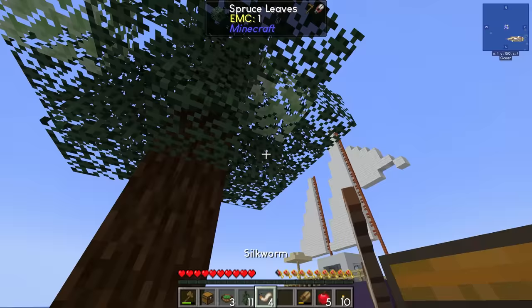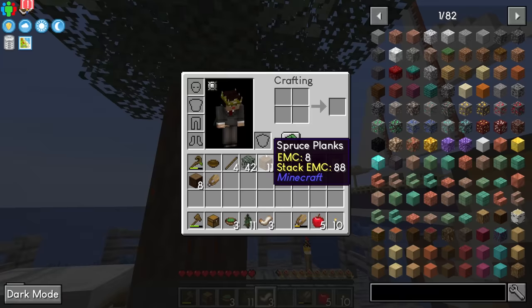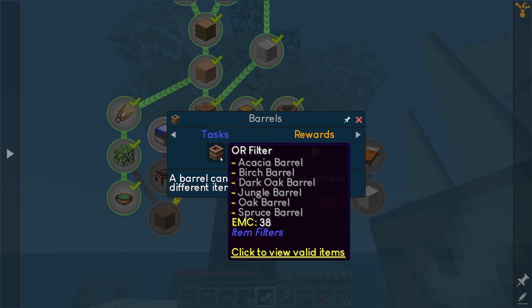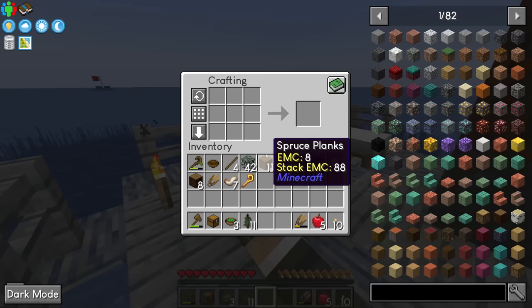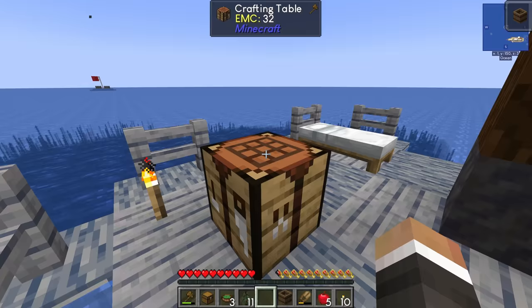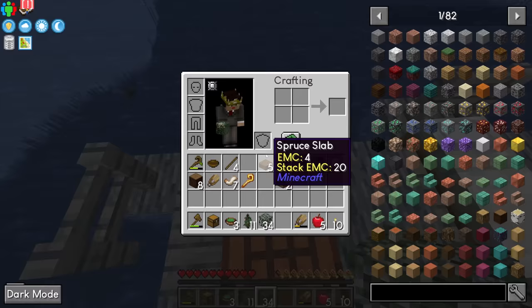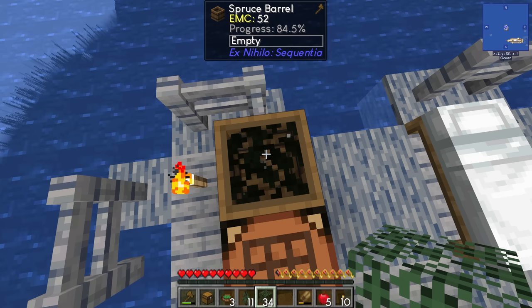Now that we have 12 saplings, we can plant one more and infest the leaves with a silkworm. You only need one silkworm and it will slowly spread and infest the whole tree, but putting a few in makes it faster. There is also a quest for the barrel — this is a new texture for Ex Nihilo which looks very nice. If we craft six spruce planks with one spruce slab we get a spruce barrel. The spruce barrel can be used to compact leaves into dirt: if you place in about eight leaves, the barrel will begin transforming those into dirt.